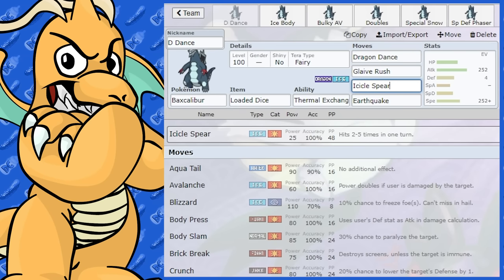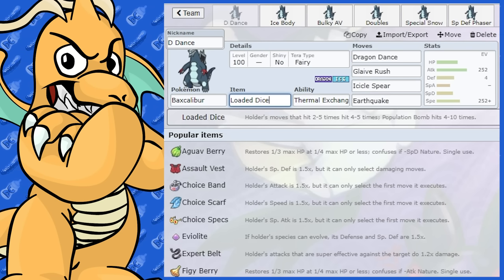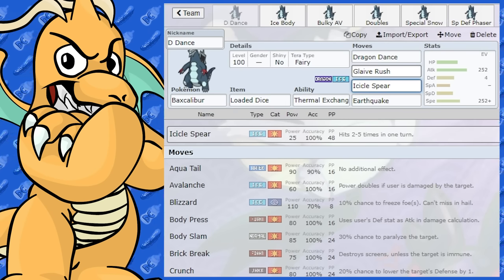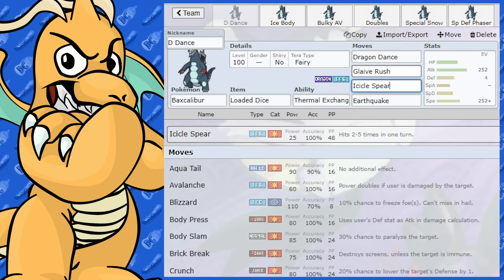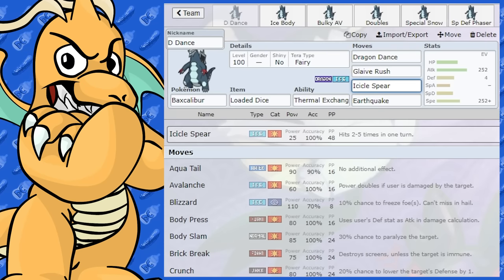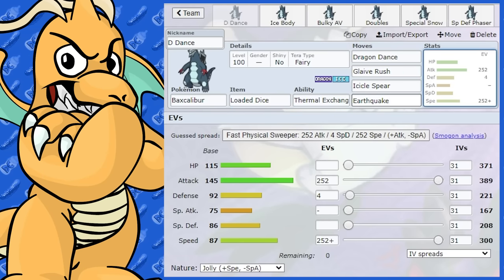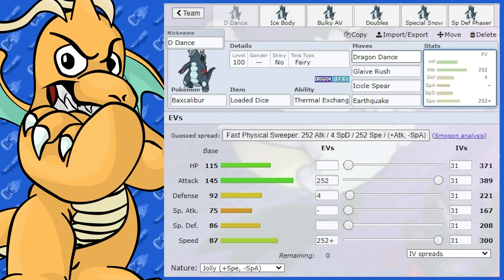The other move I've given it is Icicle Spear, paired with the item Loaded Dice. Loaded Dice makes multi-hitting moves that hit two to five times always hit four times minimum. With Icicle Spear at 25 base power, that's 100 base power minimum, and one of the hits could even crit, bypass Substitute, bypass Sturdy, and it can still hit five times. This is much more powerful than Ice Punch or Icicle Crash, which aren't as hard-hitting and are shaky in accuracy. So if you're running Icicle Spear, Loaded Dice is definitely the item to go for. I've also given it Earthquake for coverage — that's the best moves for a Dragon Dancing Loaded Dice set.